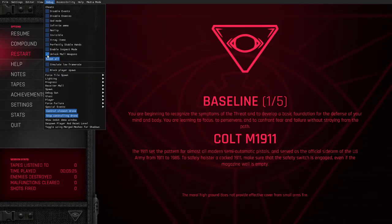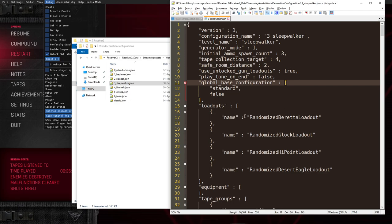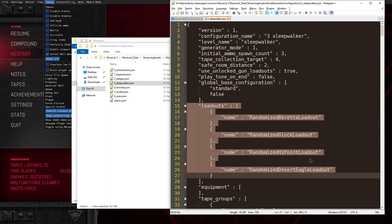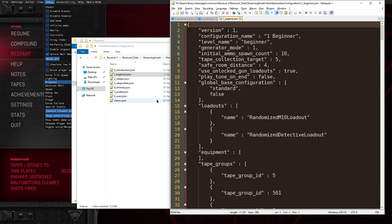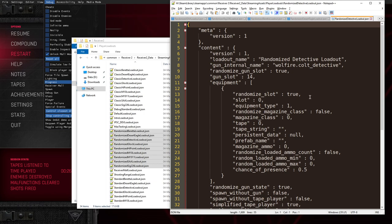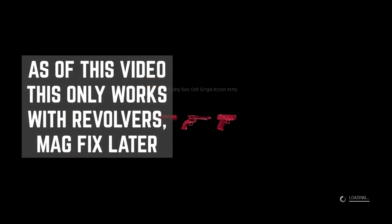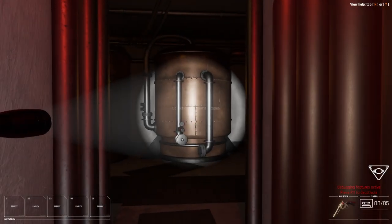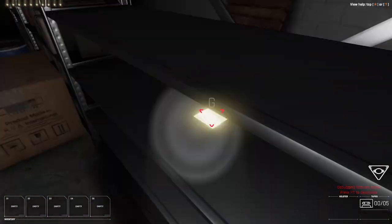The unlock mall weapons option unfortunately doesn't do anything currently. But now there's an interesting thing. If we go into the files of Receiver 2 — Receiver 2 Data, streaming assets, world generation configurations — we can see, for example, Sleepwalker has loadouts named randomized weapon name loadout. Or Awake, we only get the SAA; or Beginner, we only get M10; or Detective. These refer to files in the player loadouts folder where we have randomized everything — nine files. Let's edit each of them. So instead of Volfire Cold Detective, it says Volfire Cold Detective Gold. Let's try that, edit every single one of them, restart, and see if it loads the profiles. It freaking works! So if you want golden guns in the main game for some reason, now you can do that too — just gotta edit some files.